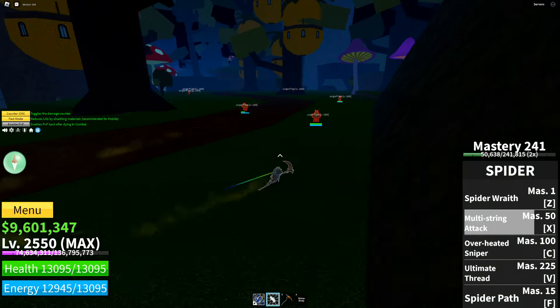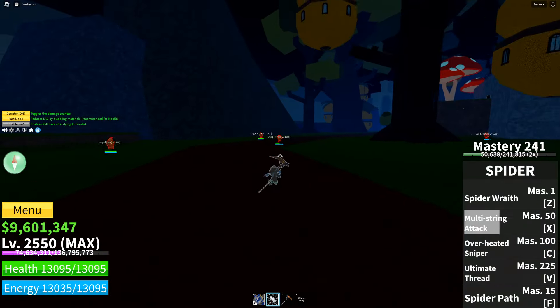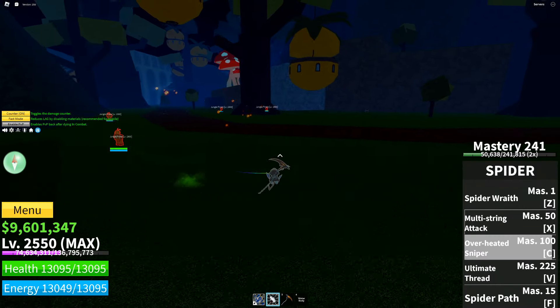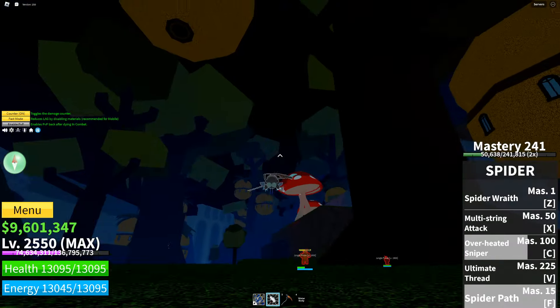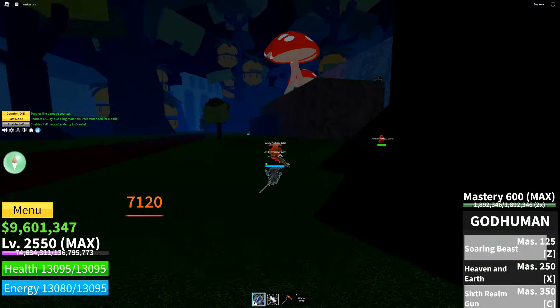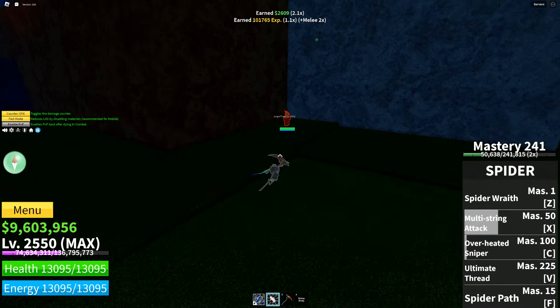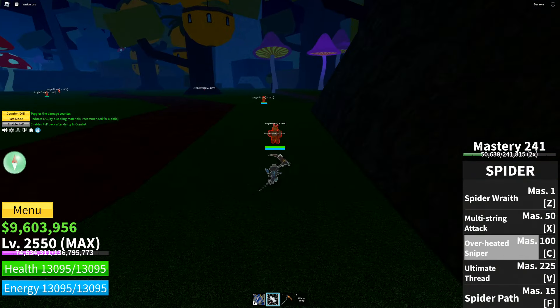Next is Overheated Sniper, which is a long-range move — like a pistol. I missed there, so it didn't do damage. Let me wait for the cooldown and practice my combos. Overheated Sniper is a long-range move that does 4000 damage.